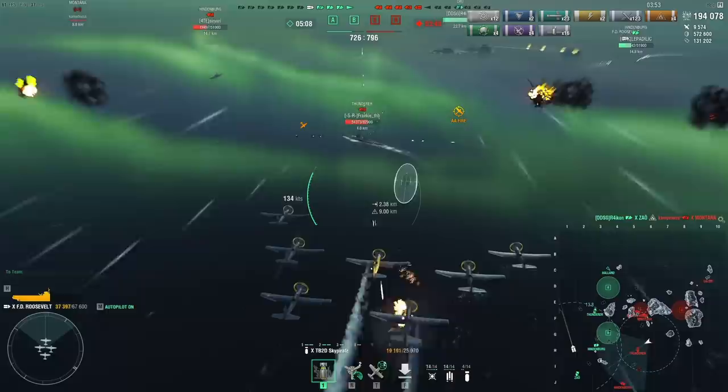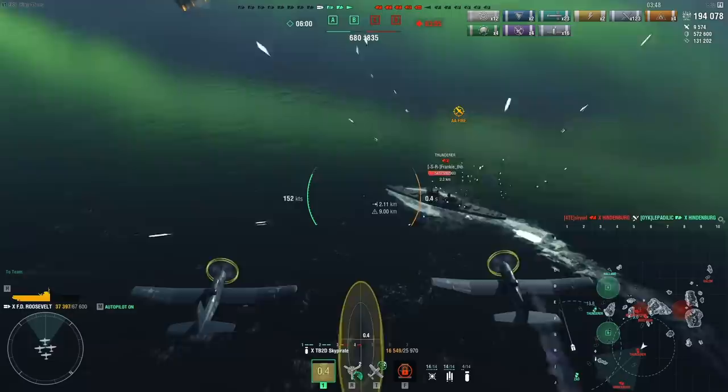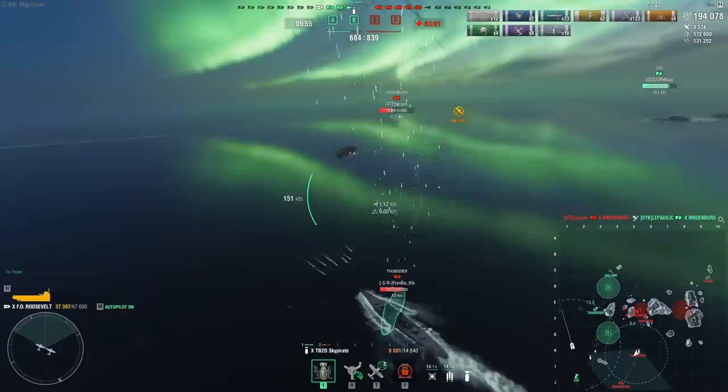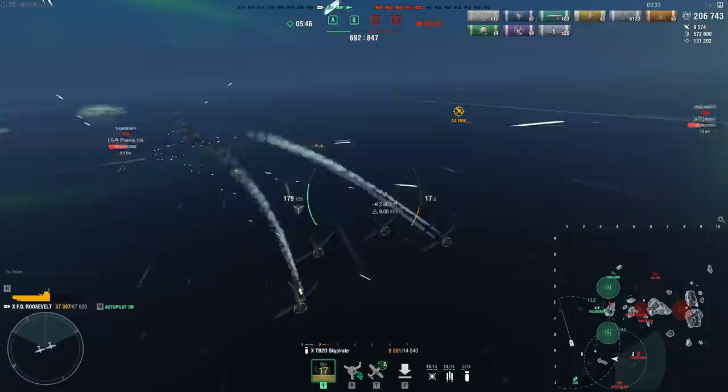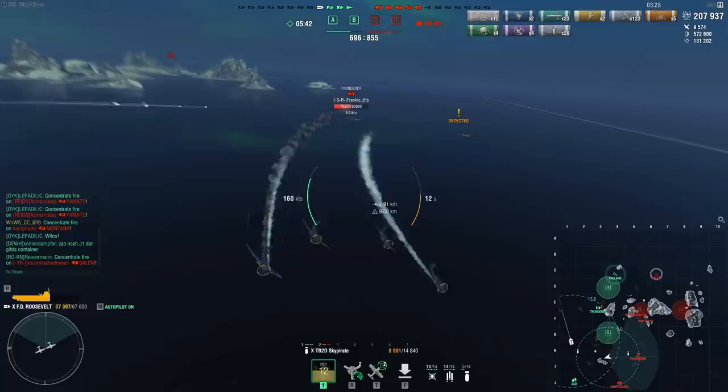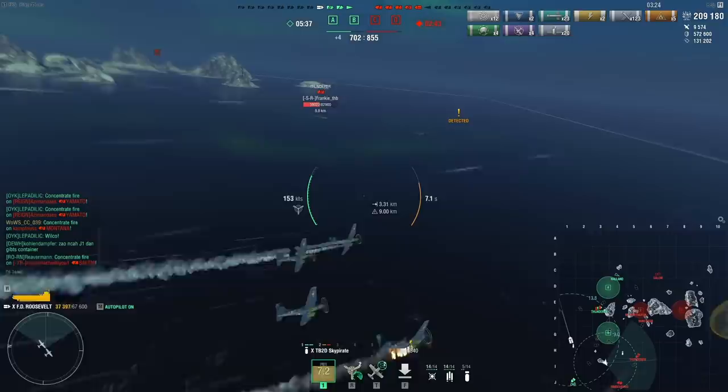I'll do a Thundra attack from the side with the level bombers — this usually hasn't been very effective. Actually, this was pretty good — I landed four of the eight. I don't think I've had such a lucky run with the level bombers on the side before. That actually makes Audacious jealous a little, especially because these bombs have penetration so they can actually deal damage and start fires.